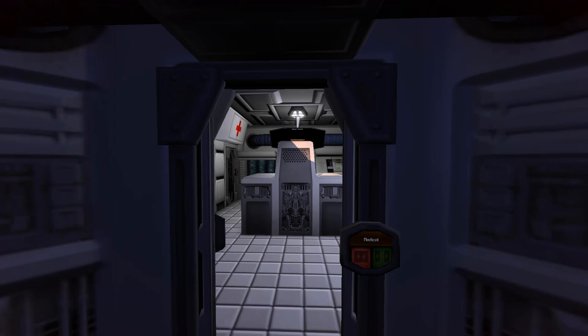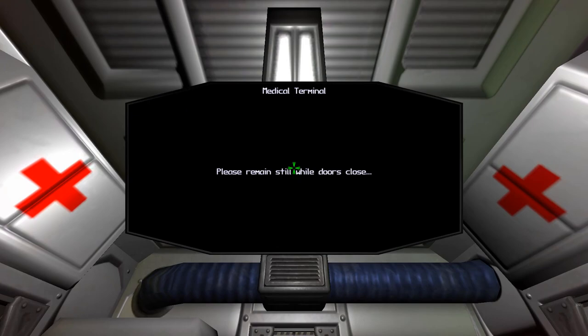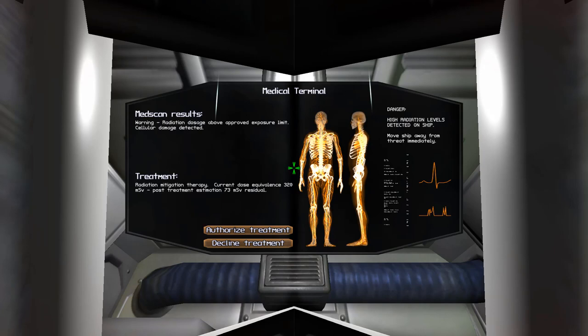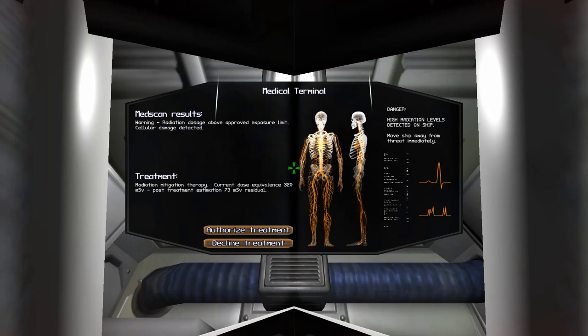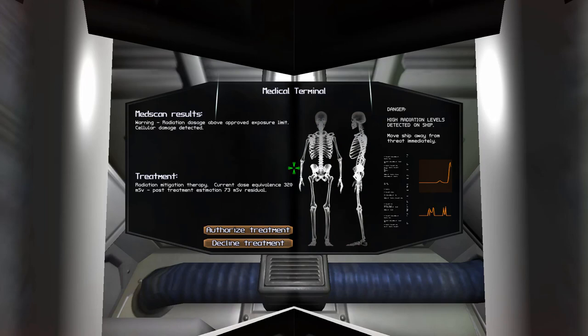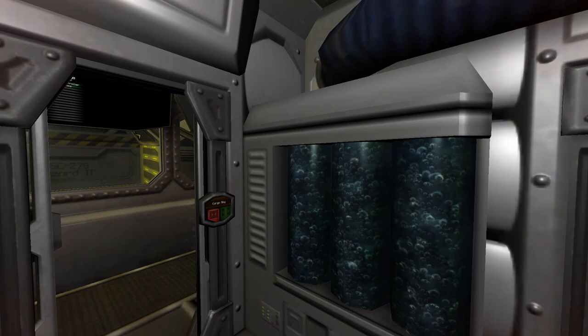While the rover is returning to the ship, let me see what my exposure level is. Okay, I have exposure above the desired limit. I have a dose equivalence of 320 millisieverts. I could get treatment, but of course I'm not going to — I'm going to decline treatment at this point.